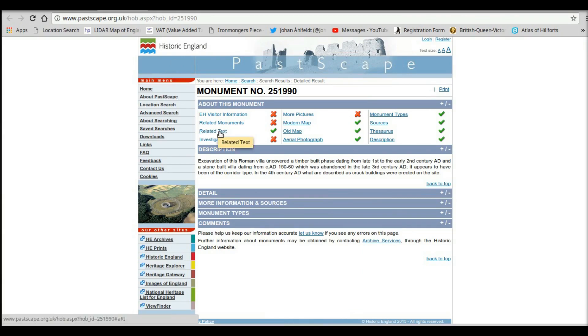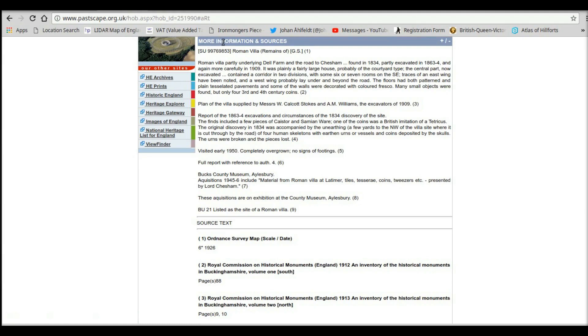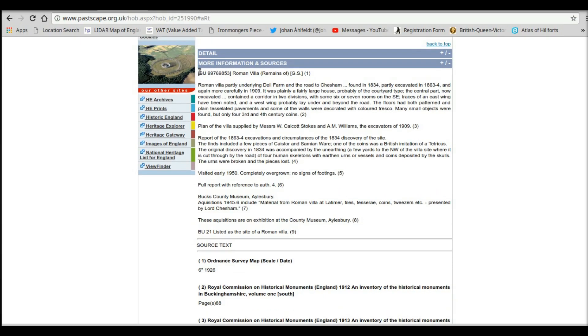If we click on related text we get information about the site, and up here is the grid reference number. So we need to highlight that — here we go — and copy. So we've copied that.